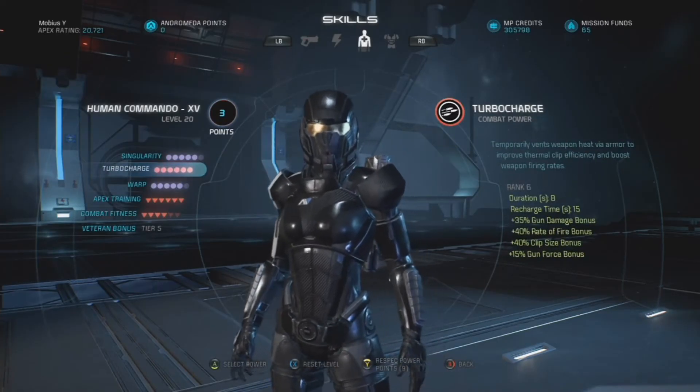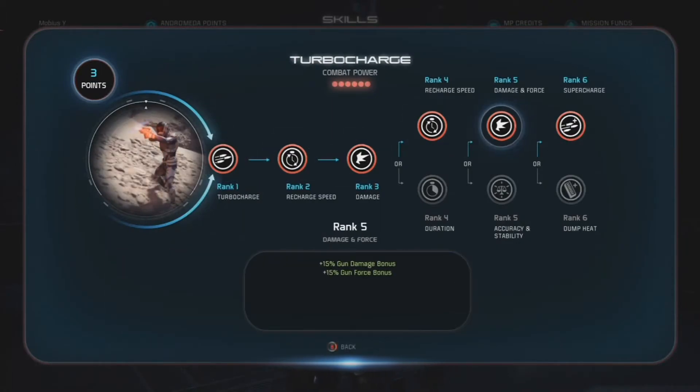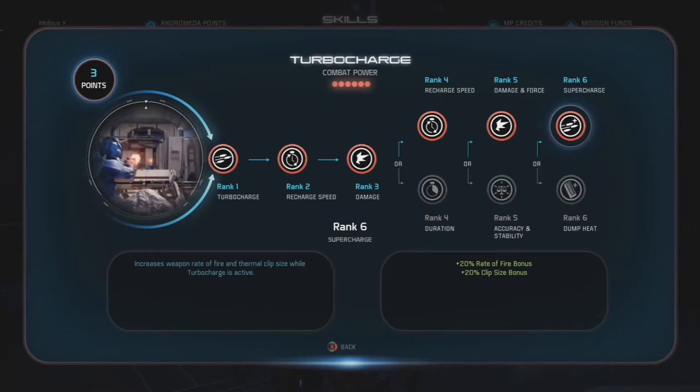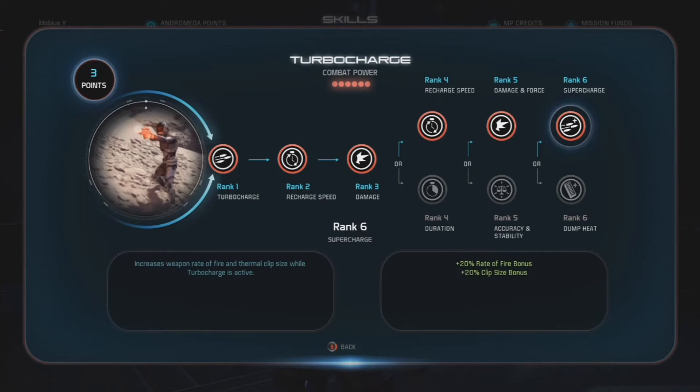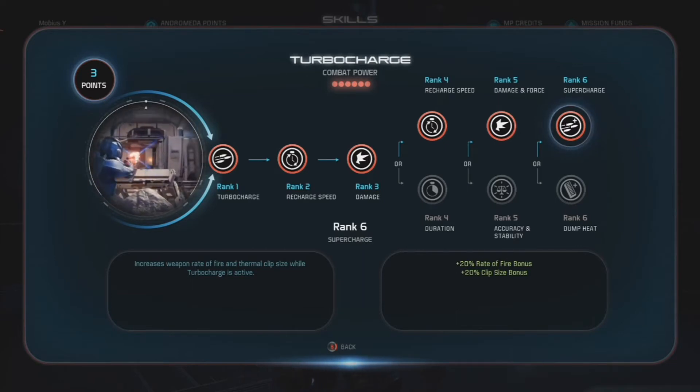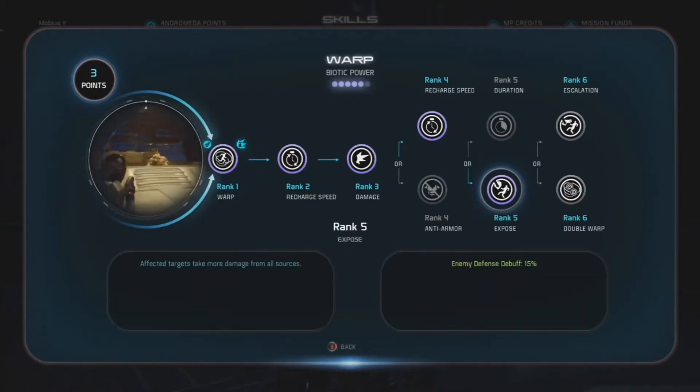Turbocharge was obviously taken all the way to rank six. Rank four went with recharge speed, rank five with damage and force for the extra 50% gun damage and force bonuses, and rank six Supercharge for the plus 20% rate of fire and plus 20% clip size bonuses — maximizing damage output in a short time span. Popping Turbocharge is the bread and butter for taking down sub-bosses, groups of mooks, and boss-type enemies, as you can just hose them down with a spray of bullets.